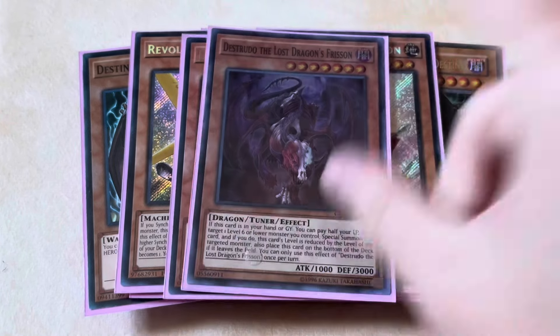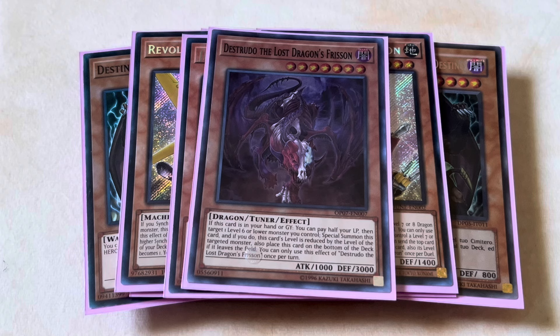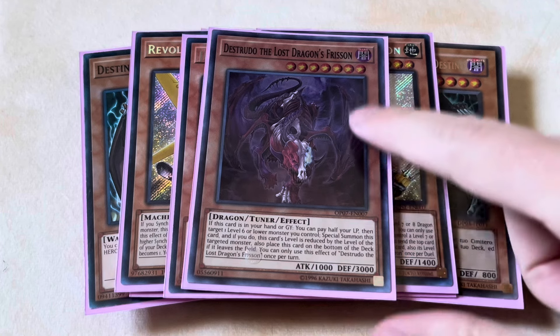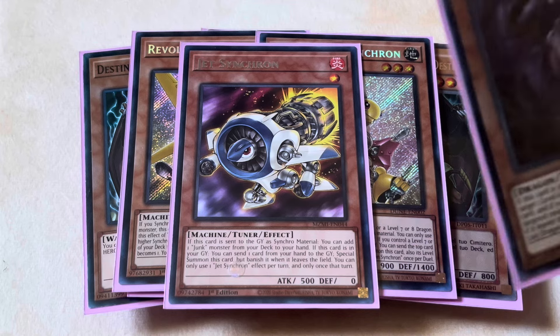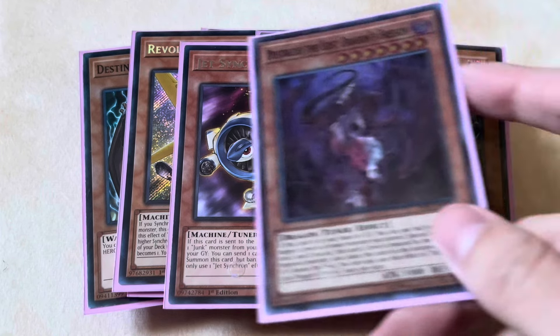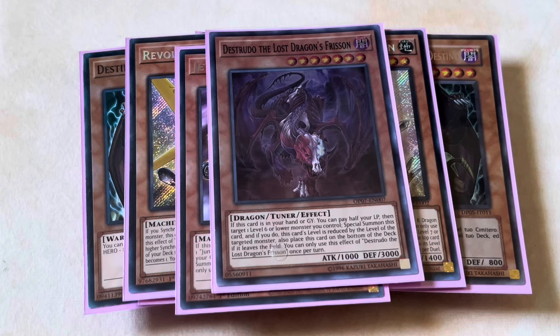For the final tuner, we're still playing the one Destrudo the Lost Dragon's Frisson. Baron de Floor is banned, so you can't automatically copy any level 4 and Synchro with any level 7 — but that's also perfectly fine, because we still have a lot of other uses. It's literally the Swiss Army Knife of the deck. It can fit any mold you want: if you want it to become level 6, you can copy your Jet Synchron or Revolution Synchron when they come back from the grave and overlay for Beatrice. It can become any level 7 Synchro monster as long as you have a level 6 or lower monster. You can use it for Link fodder, Fusion fodder — it literally just does it all, so you still have to play the one.